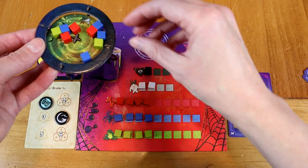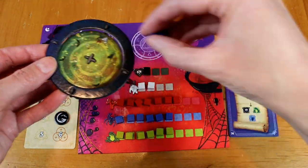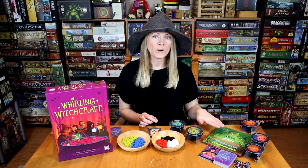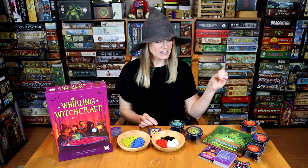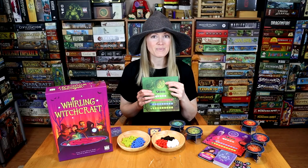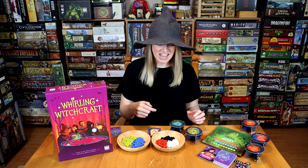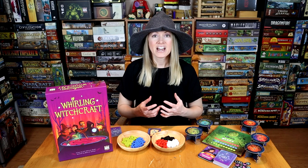The witch to your left will take all the cubes you generated and place them into their personal supply — their workbench. Your workbench can only hold a certain number of cubes in each color. Once you've exceeded that amount, those cubes are returned to the witch that sent them and placed in the top circle at the top of their player board — the witch's circle. That's where you want to get five ingredients, because you've overloaded the witch to your left. Once players check if there's a winner with five or more cubes in the witch's circle, you move on to the next round.